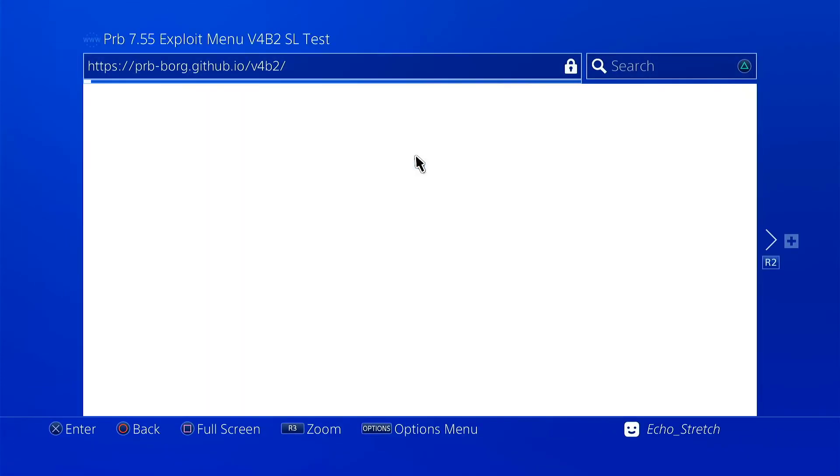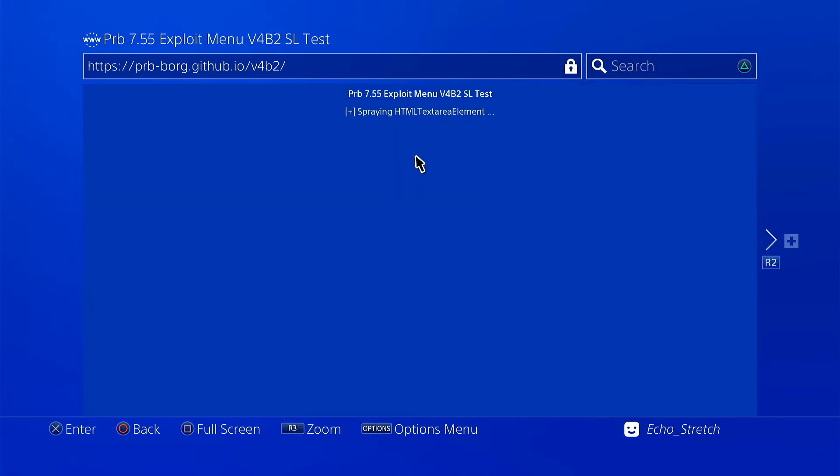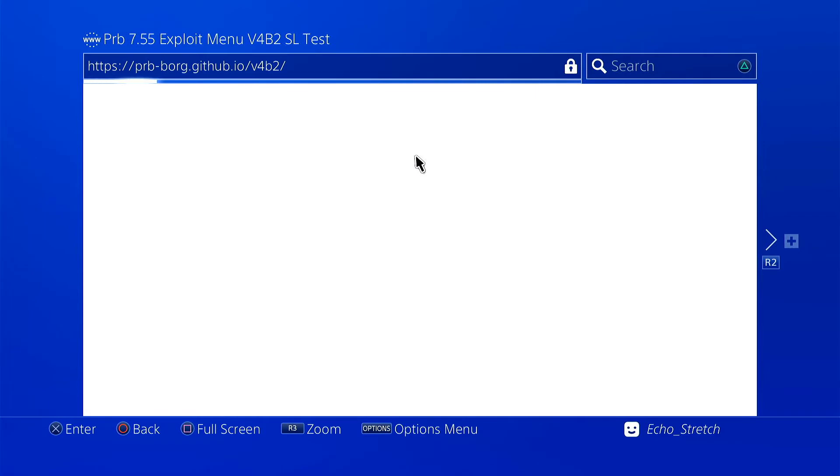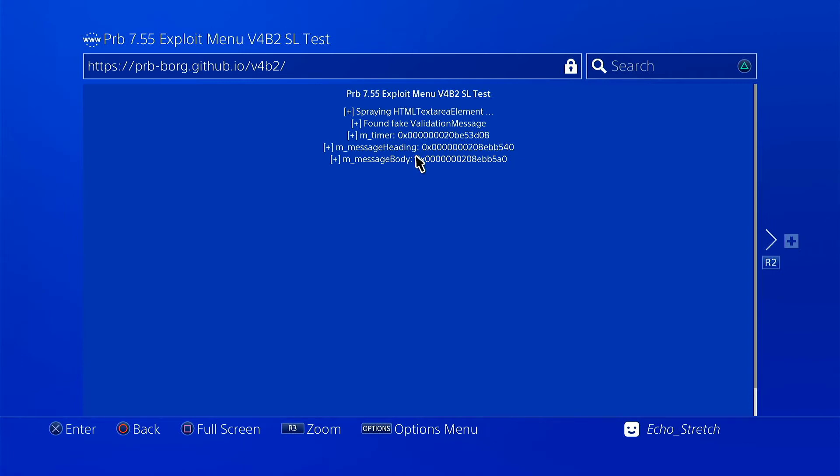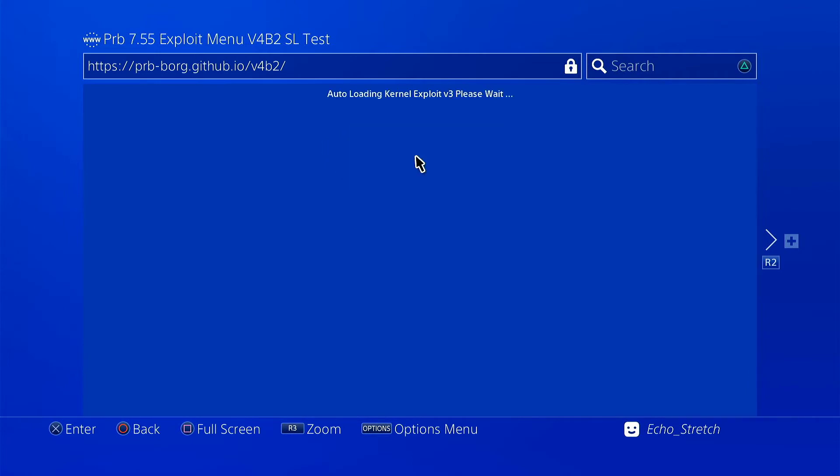No, we're not — okay, that sometimes happens halfway through. Just give it another go here. And there we go, we're going again. Everything looks good so far. Load the kernel exploit b3 — please wait. There we go, the exploit is loaded and we have all our options up here now.